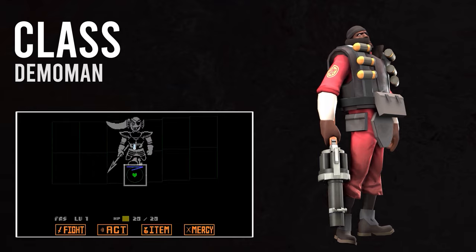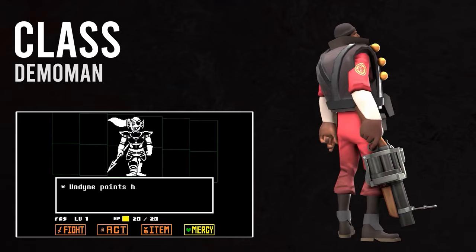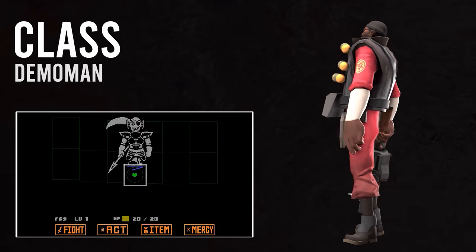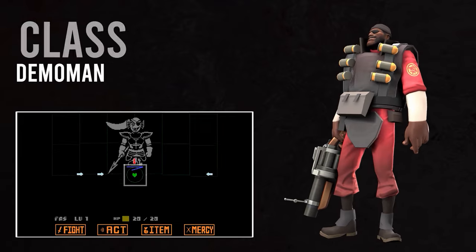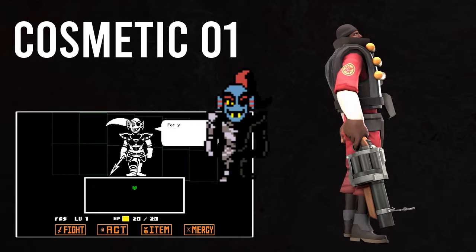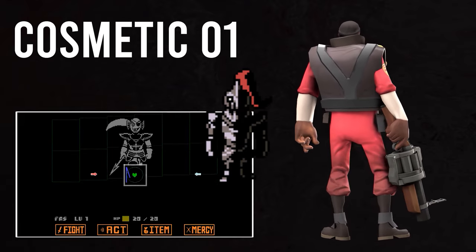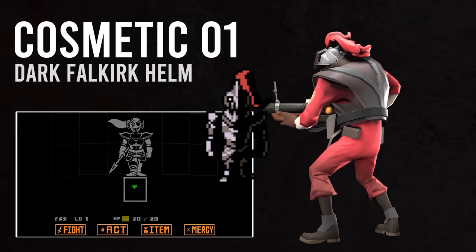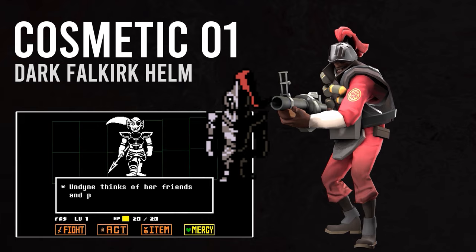Now that we have our base, let's dress the Demoman up so that he at the very least resembles the captain of the Royal Guard. For simplicity's sake, we'll start from the top and work our way down. Arguably the most defining characteristic of Undyne's silhouette is her ponytail, which is so ubiquitous that it even replaces the plume of her helmet. The Dark Falc gives us a two-for-one special in having both Undyne's bushy red ponytail and her intimidating helmet.